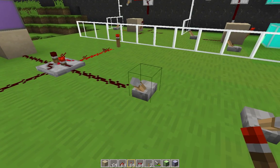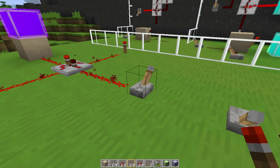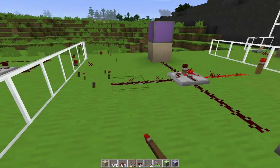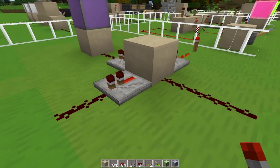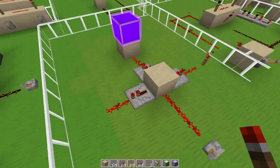Here's the buffer gate. It's very simple, basically just an intersection of wires, but it only allows the redstone signal to travel one way. To do the same thing with a vanilla circuit, you would probably need to use repeaters like this. The buffer gate costs about 8 redstone to craft.